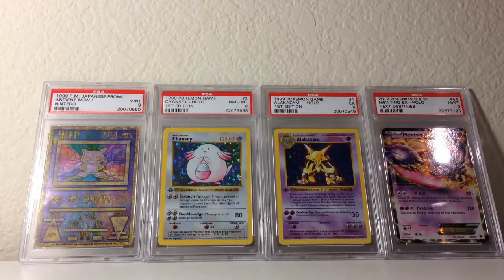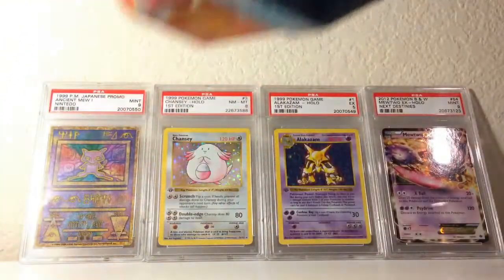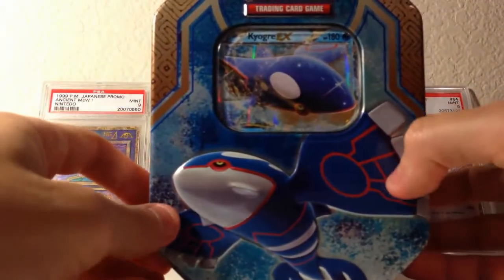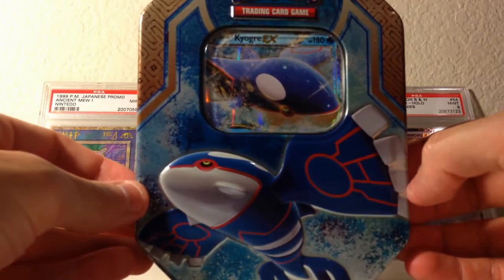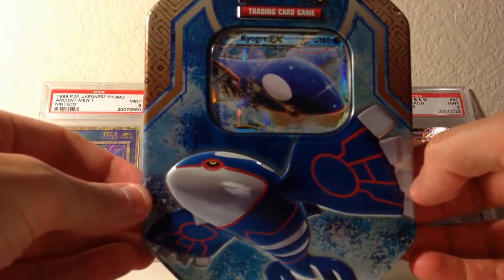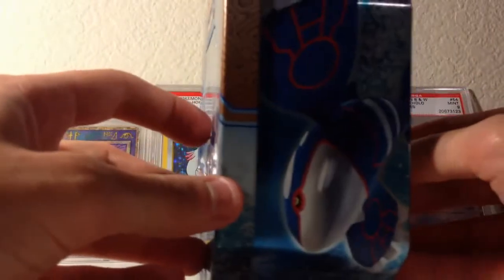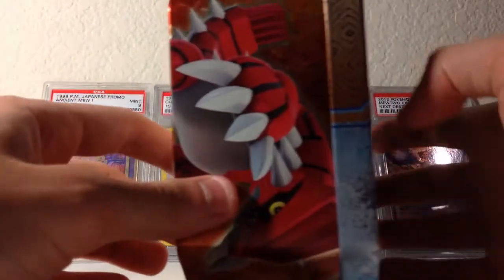Now if you haven't seen my Venusaur EX video, the last one, I'm posting a link on the screen. And if you haven't, please be sure to enter in my giveaway for a Mint Rayquaza EX, two holos, and two coat cards. I always give out Pokemon cards — actually, everything that you're gonna see in this tin right here is gonna be given away. So I hope that we all get good pulls because you're gonna get it if you win it.